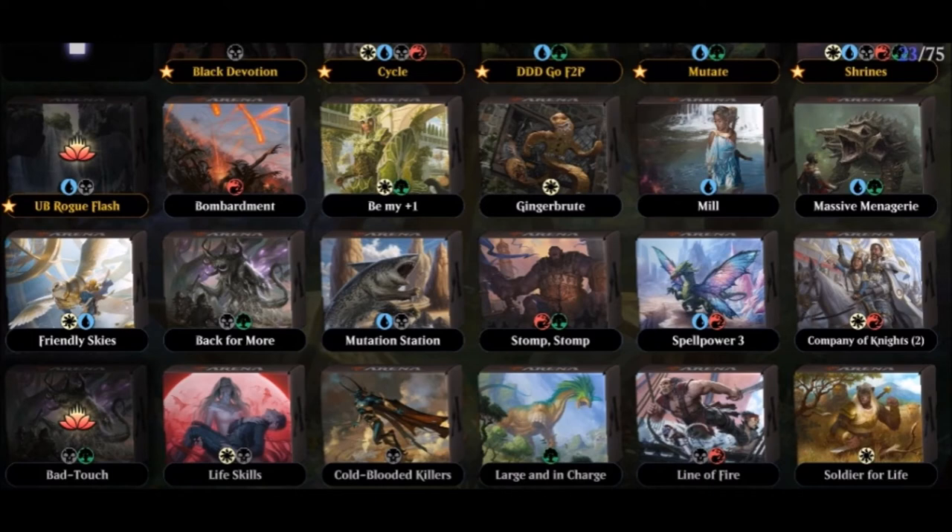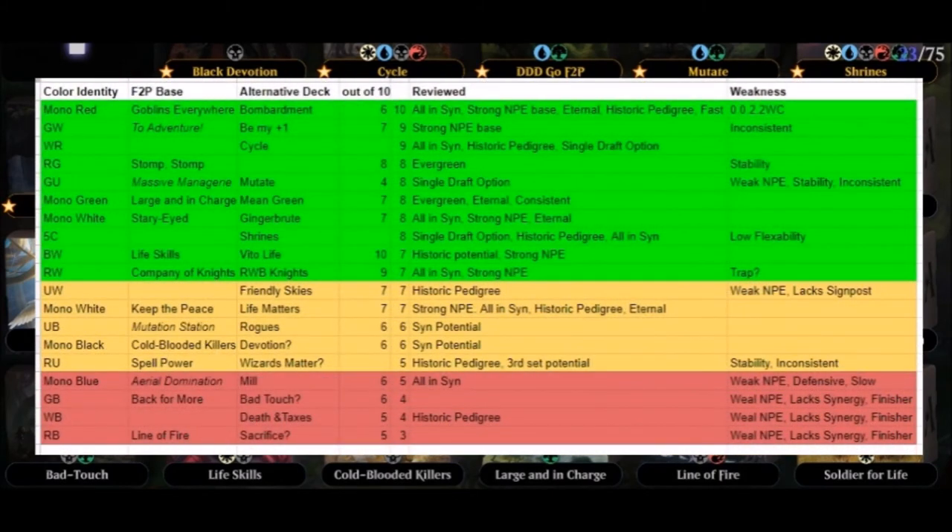The most important advice I can give you as a budget player: don't use your wild cards frivolously. Save those for key cards you'll use in Historic for years to come. Don't get lulled into building a short-sighted Standard deck that might not be relevant in two weeks. The deck lists in this video are my personal versions based on my own collection. If you don't have particular rares — like four copies of Sea-Dash Octopus in the Blue Green Mutate deck, or four Fervent Champions for Bombardment — just use what you have and upgrade as your collection grows.